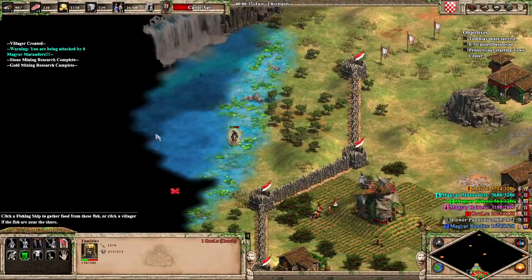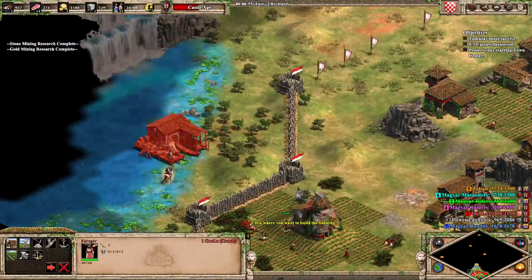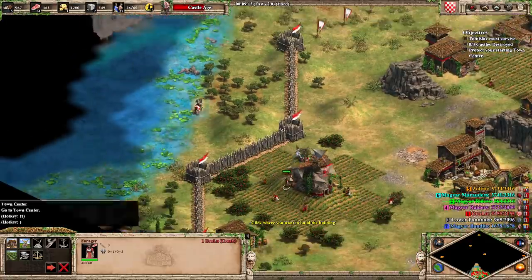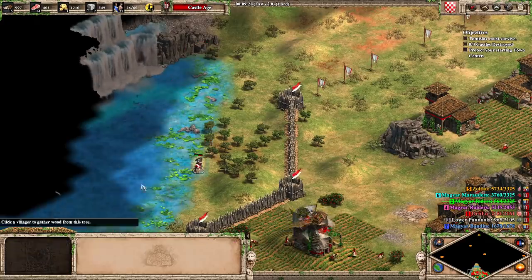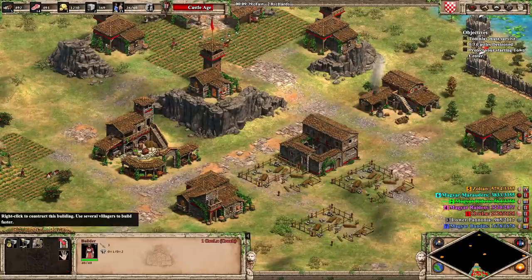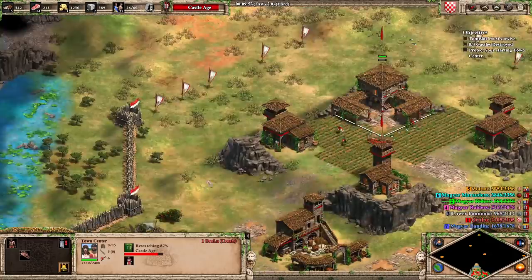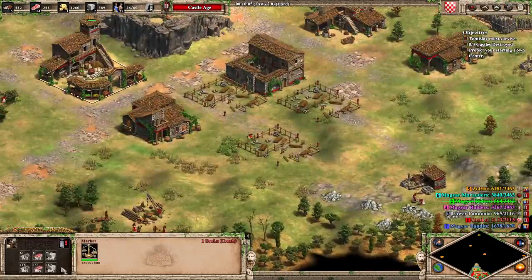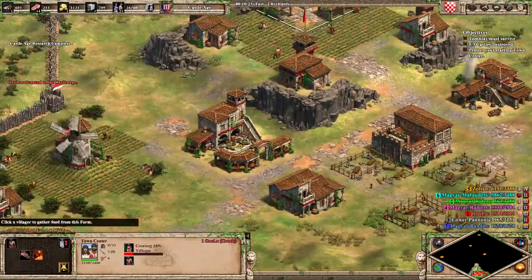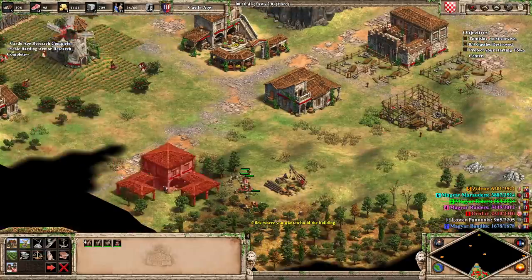Let's grab heavy plow and bow saw. The farming bonus is nice — we get the faster farm rate. The civ feels like a mix between Bulgarians and Slavs, which, considering that they're the Croats, makes a lot of sense.